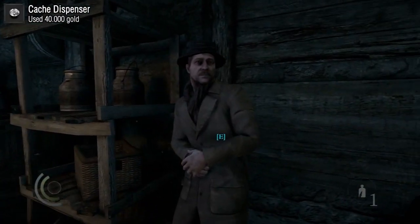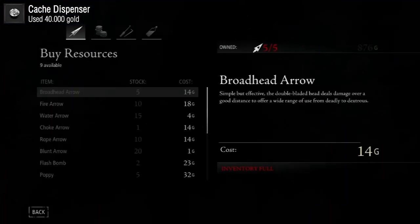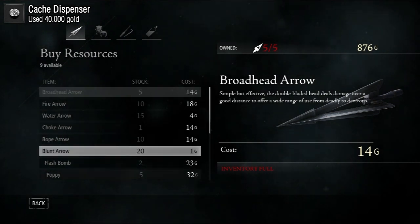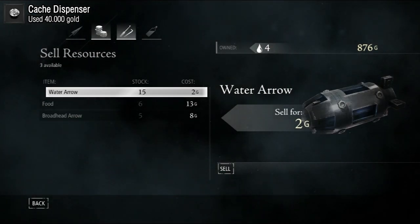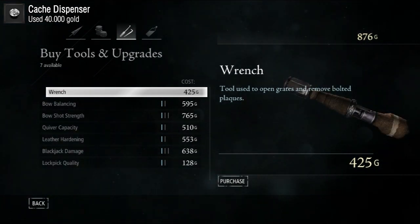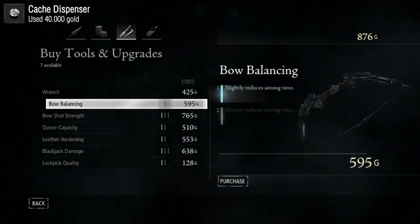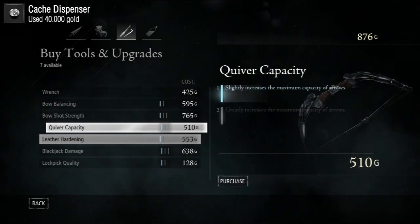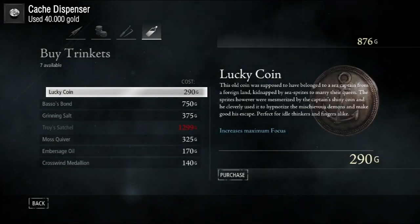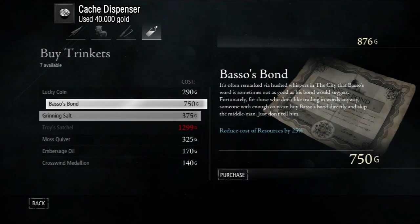Cash Dispenser requires you to spend 40,000 gold, and actually getting that gold is the challenge. By getting all the collectibles you'll accumulate around 30,000 gold, so you only need to find an extra 10,000 during missions and side missions, which isn't that hard. My recommendation is to go for Cash Dispenser when you're already trying to get every collectible, because these two achievements work very well together.